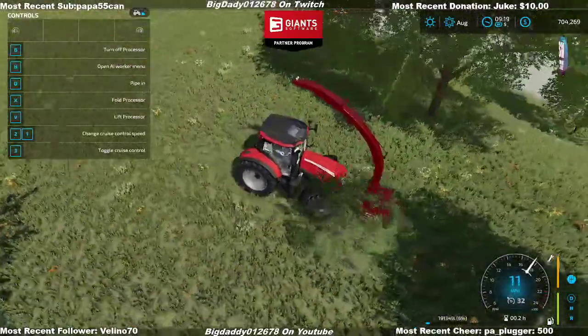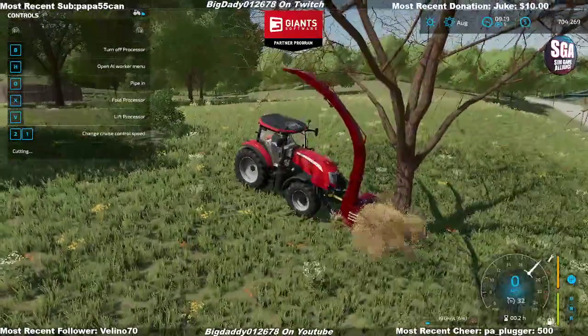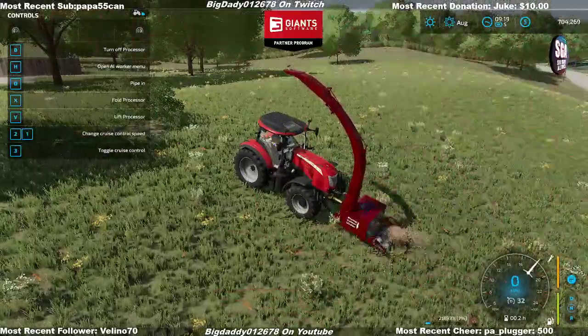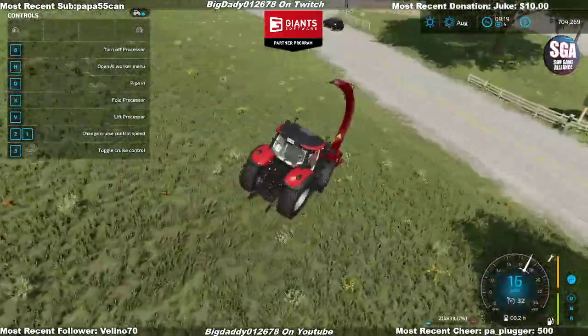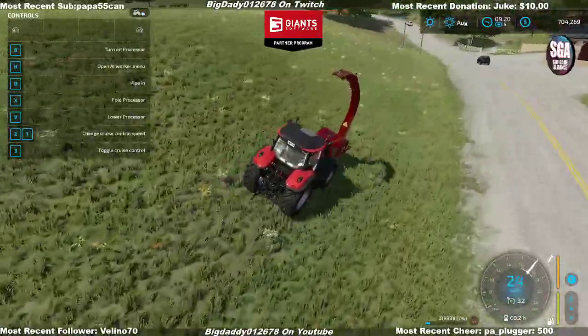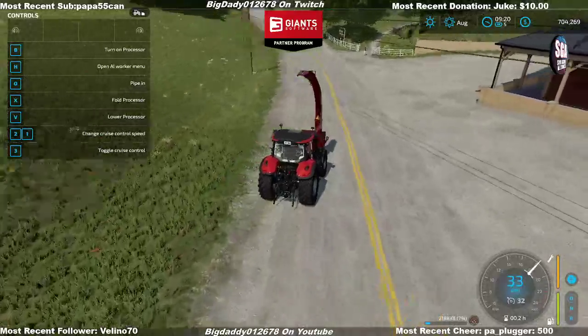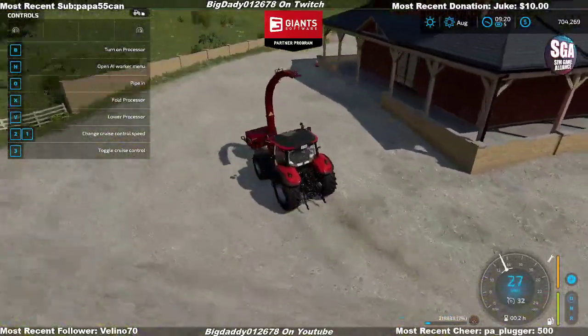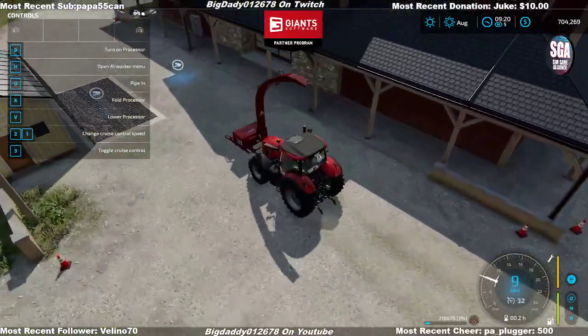Done, moving on to the next one. Time is money — this is the tree cutting process for business. No stumps visible, so I'll take what I've already hauled — 218,000 liters of wood chips. You can also discharge into a trailer using the trailer triggers, but right now with the new 2022 feature you don't need one.